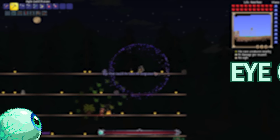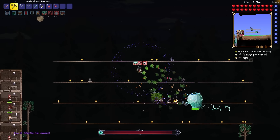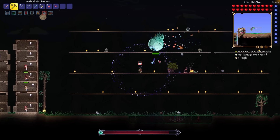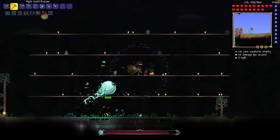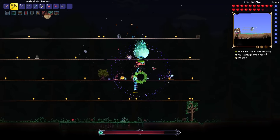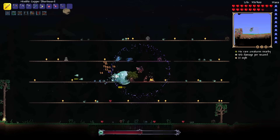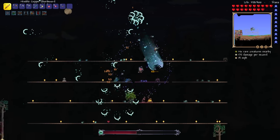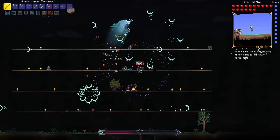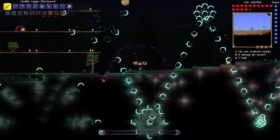As a surprise to no one, the Eye of Cthulhu shows up next. In eternity mode he fires a lot of moon sickles, charges more, and summons more servants than ever before. We're doing nice damage with the Jungle Enchantment — all piercing — and the dash is doing literally nothing. We get him down to half health, where he starts dashing more and stops spawning eyeballs. Thankfully his moon sickles don't do enough damage to get through our shield, so easy money.